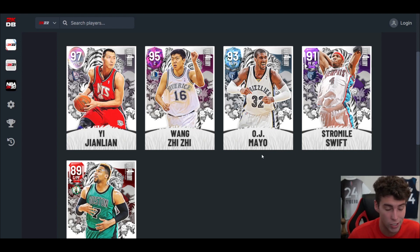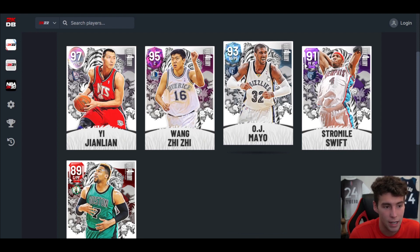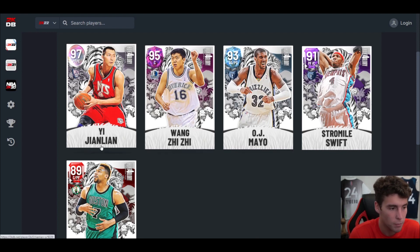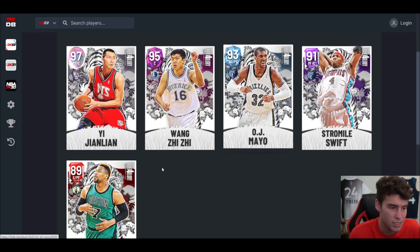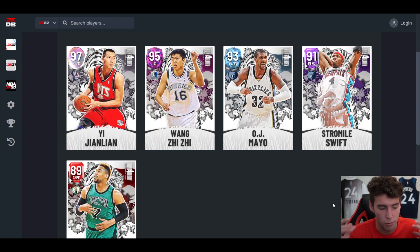So to summarize: Yе and Wang are both decent enough cards in MyTeam. Stromile Swift and Jared Solinger have really good signatures and animations, but it's gonna take a little bit for them to be next-level good. OJ Mayo's sigs are holding him up. The best card we got today is Yе, followed by Wang, then Stromile Swift, OJ Mayo is decent, and Jared Solinger rounds it out. Let me know which of these cards you're most excited about — drop a like, subscribe if you're new, and as always I love you guys. Have a blessed day.